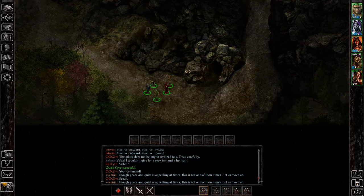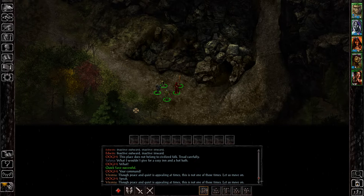Hey everyone, I'm Almar of AlMarsGuides.com and in this video I'm going to show you where to get the Rhino Beetle Shell, which will create either the Rhino Beetle Plate or the Rhino Beetle Shield in Baldur's Gate 1 Siege of Dragonspear Expansion Pack.